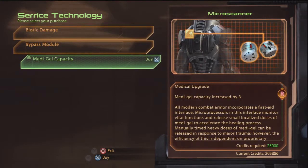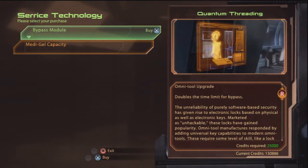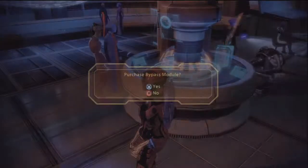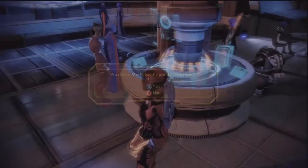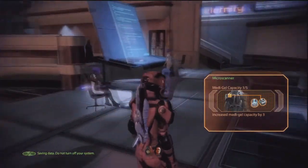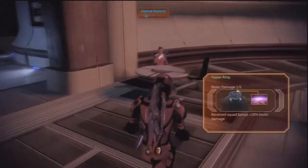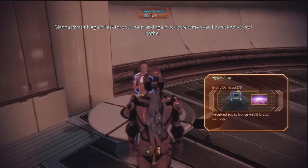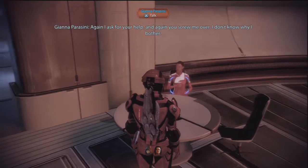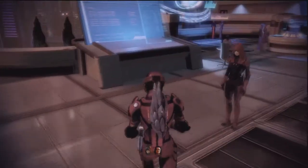What have we got? Medi-gel capacity upgrade. Got plenty of credits. Bio-amp upgrade — not really that useful to me, but hey. Doubles the time limit for bypass — a little more useful. Medi-gel capacity — not bad. What else have we got? And can we talk to Parasini again? Again, I asked for your help, and again you screw me over. I don't know why I bother. Because it's fun — it's just wonderful fun.